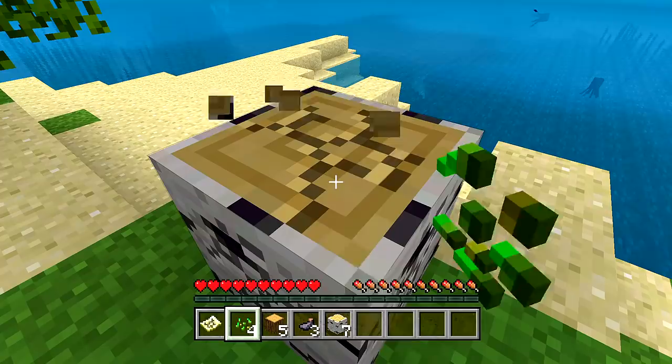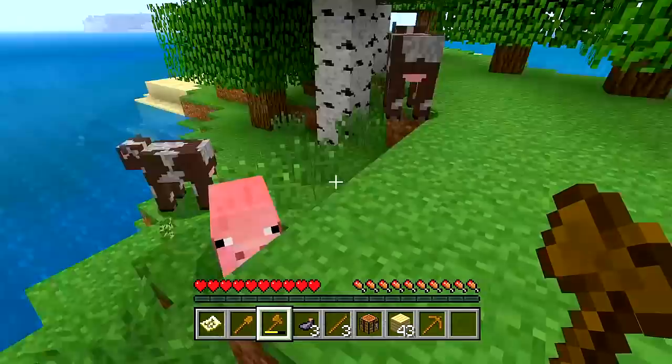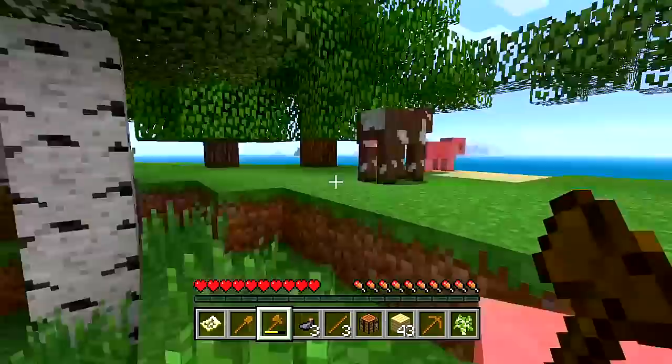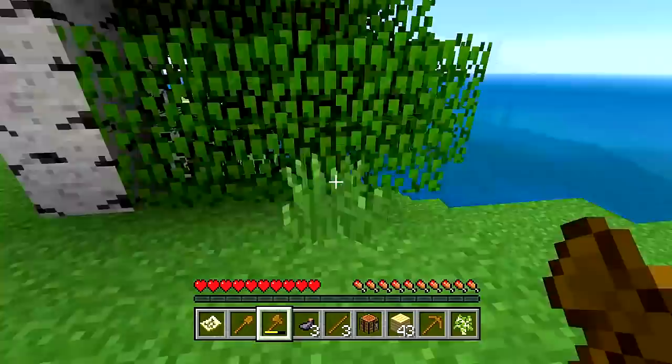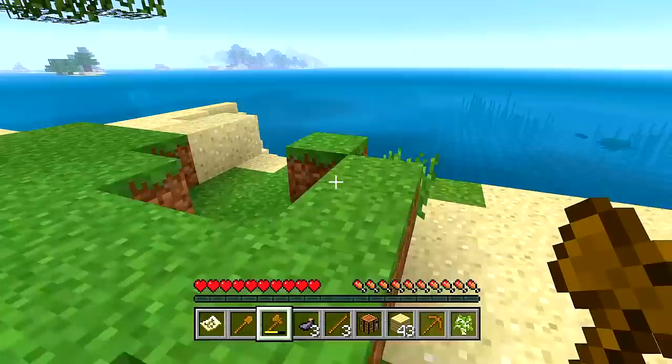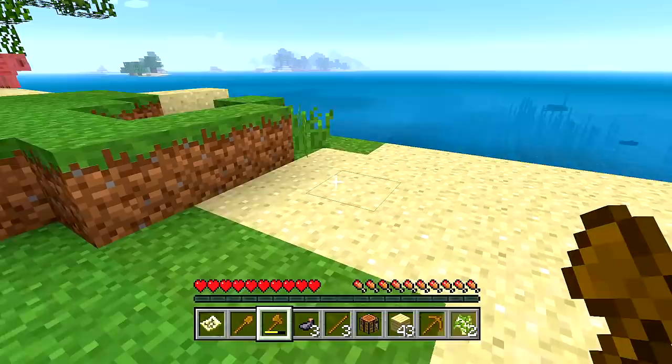I gathered up a few things, made a crafting table, and made a boat so we can go out and explore. We do have quite a few animals here — at least more than one cow and more than one pig, so we'll be able to breed them, which is definitely very helpful. I think I'm going to make a small garden so we can plant all of our wheat.